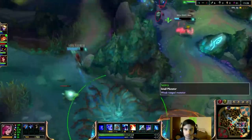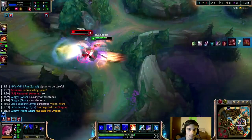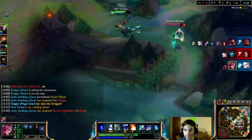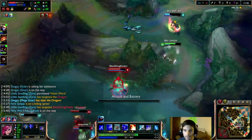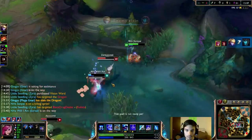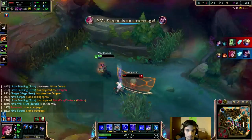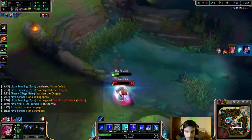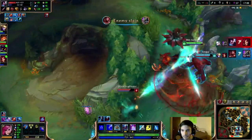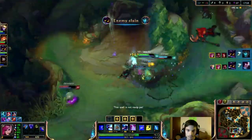Now it's time to find out what Vi does in a teamfight. Vi excels in being able to blow up squishy targets. When you see someone alone, you want to try and pick them off. Most importantly, you want to focus the AD carry as well as the mid laner. It's important to proc Denting Blows as much as possible because that'll give you a lot of burst damage as well as keep your attack speed up. Once all the high damage targets are down, it makes cleaning up the fight a lot easier and increases your chance of winning. Your second job is going to be peeling for your AD carry. If you're not diving in and taking out their carries, make sure the enemy is not killing yours — this means CCing and ulting anyone that's on your carry. Also don't forget that you have Chilling Smite, which allows you to speed up as well as slow down your enemy, making it easier for your teammates to catch up.